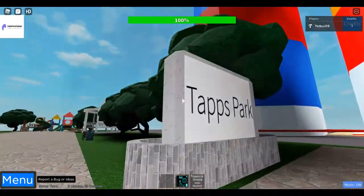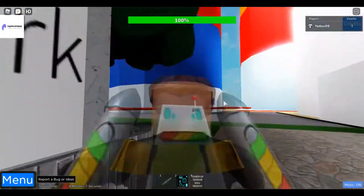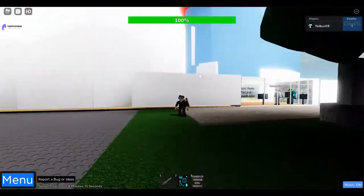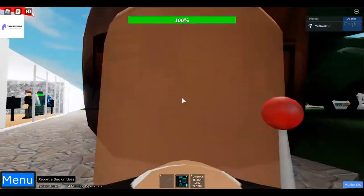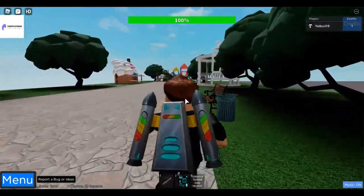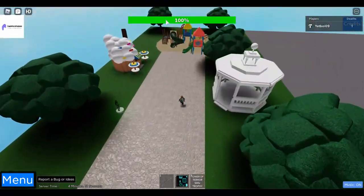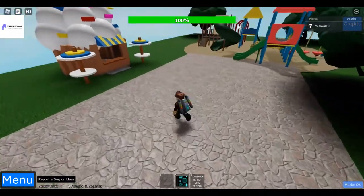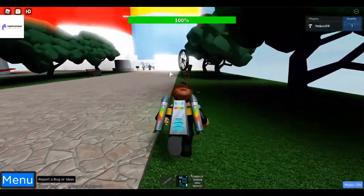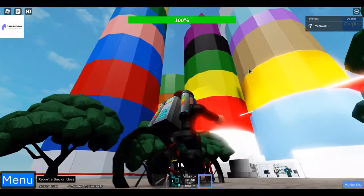This is a park that I made. It's named after our group, Tap Studio. I made it so you cannot go to the other towers — there's a barrier right here. You could just chill and chat with your friends. There's a nice gazebo, a fun playground, an ice cream shop, and if you wanna ride your bike, there's a bike you could ride on. It's kind of cool jumping off the dropper with your bike.